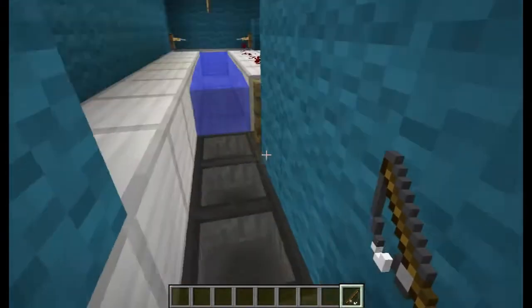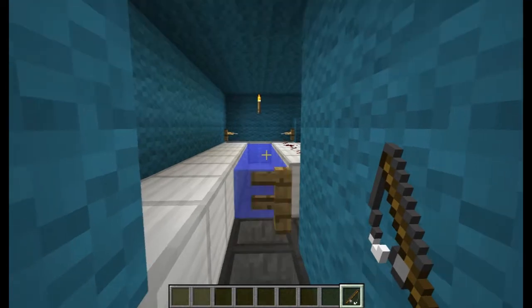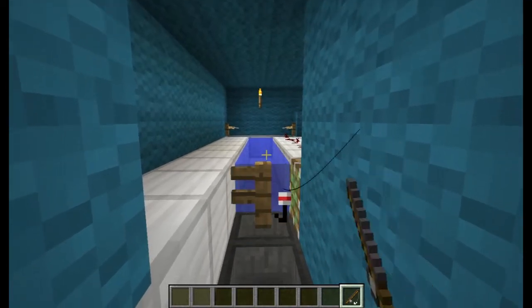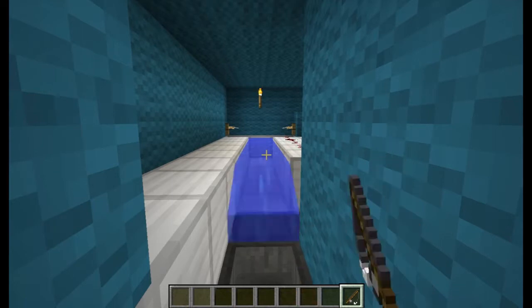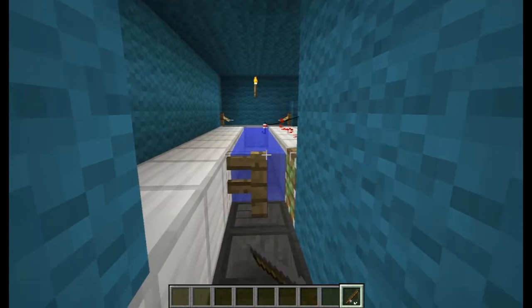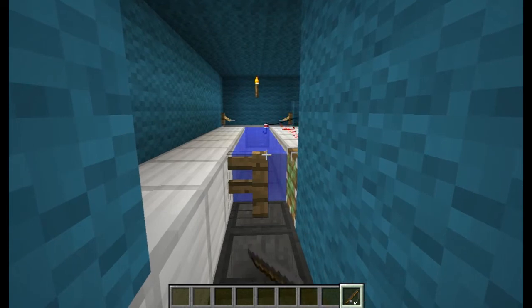So first of all you're going to step on this pressure plate. This thing's going to start going. Time it just right and throw your line out. There we go. And then everything will stop. Just spam the right click button — you can actually hold it down — and watch a YouTube video and wait. So when a fish bites it's going to pop up. Boink. And we get our fish.